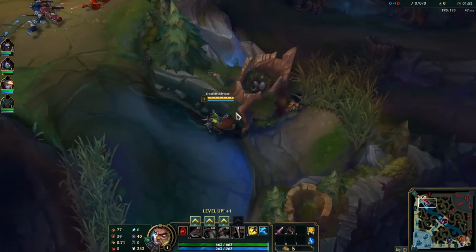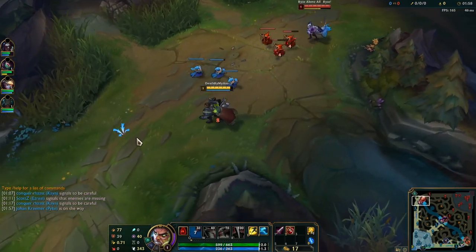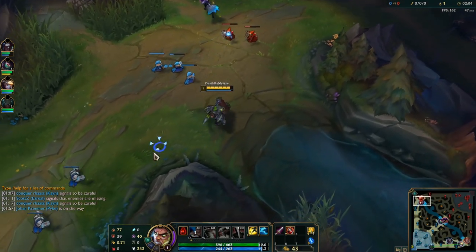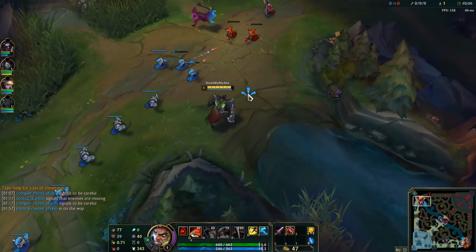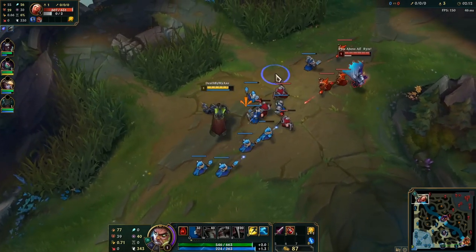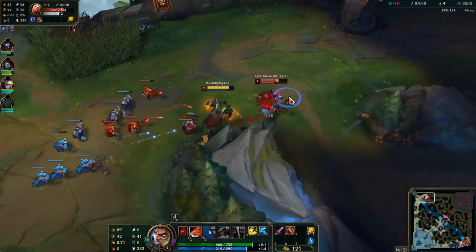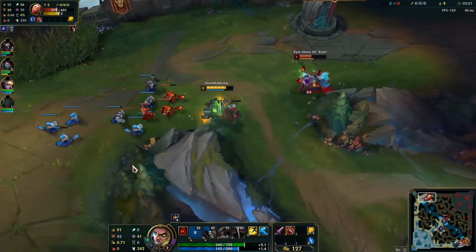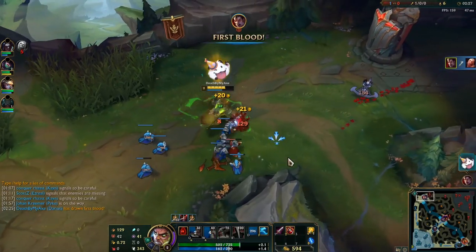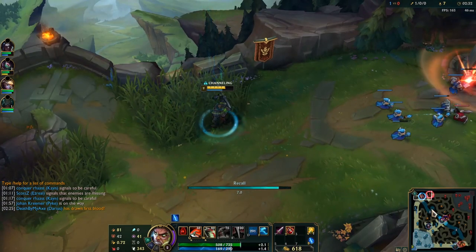The runes you usually take on Darius are Conqueror, Triumph, then Alacrity or Tenacity depending on whether the enemy has a lot of CC. If they have a lot of CC, go Tenacity; otherwise Alacrity for the attack speed. Then go for Last Stand. You do not go Coup de Grace because if the enemy is already low health they'll die from your ultimate, and Coup de Grace does not increase true damage. Last Stand has good synergy with your Q — the lower health you are, the more your Q heals you since it's based on missing health.